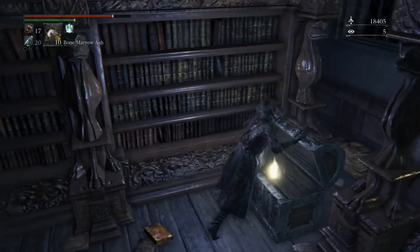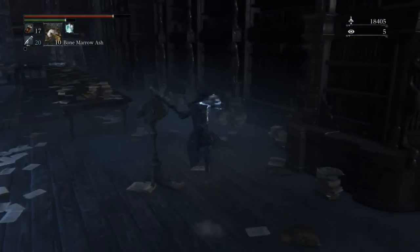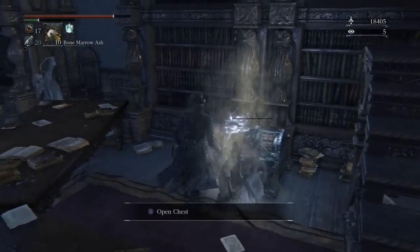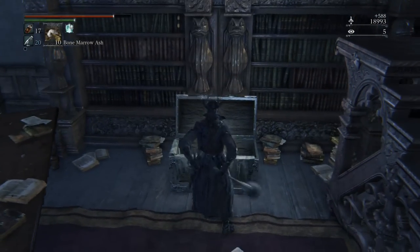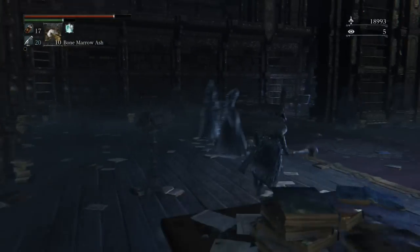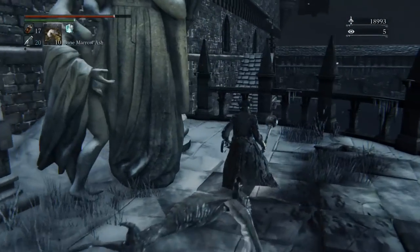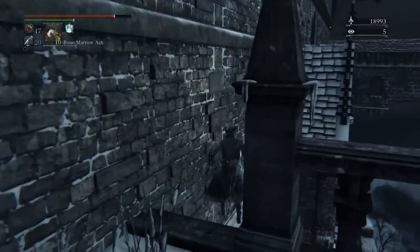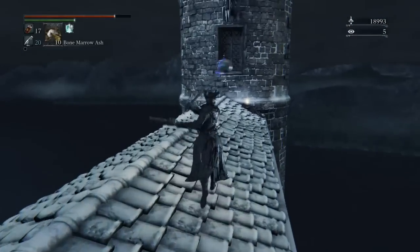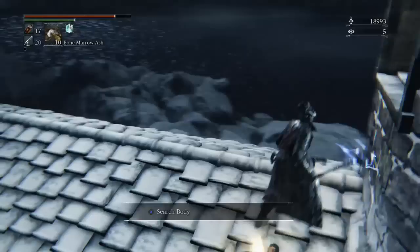This is the Executioner's Glove - it's an arcane tool. Like Darkbead, it sends out a shotgun blast of projectile skulls that home in. They're pretty slow moving but very good if a boss's weak spot is its head and you have high arcane. I've seen a guy take down Defiled Dungeon Amygdala with just the Executioner's Glove because it only costs about two Quicksilver bullets, so he kept using blood bullets and popping Amygdala in the face for 1000 damage a time.